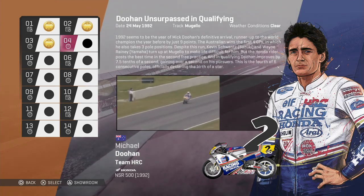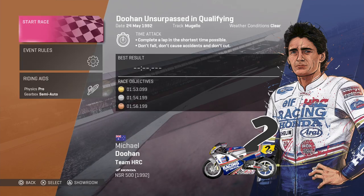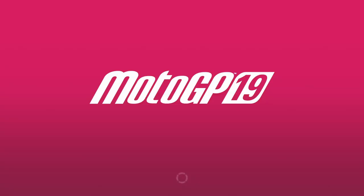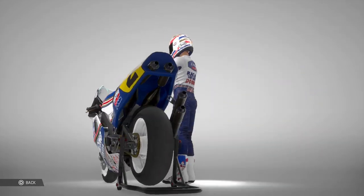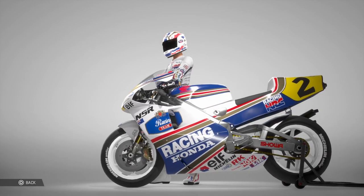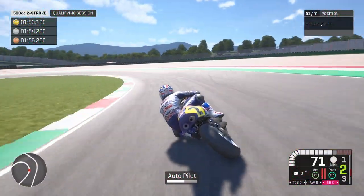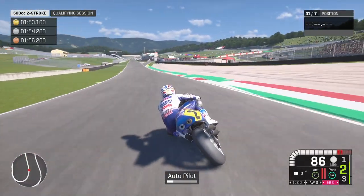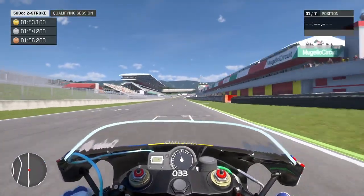The next challenge in today's episode is as Michael Doohan on the Honda NSR 500 around Mugello. It's another time attack and we've got to get a 1:53.099 to get the gold. I do like Mugello so hopefully we should be able to achieve this one. It's definitely going to be awesome on the straight - let's see what sort of speeds we can get.